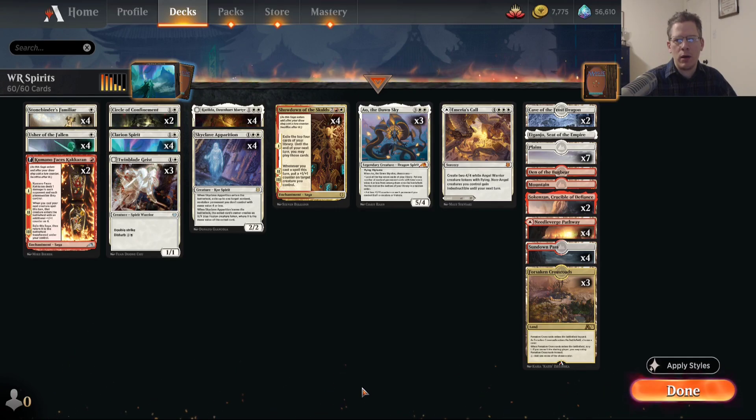Hello everybody, Andrew Cuneo here with another deck tech. This time it's going to be a white-red spirits deck. This is a deck that I have tried in the past, before Kamigawa cards came out. It was alright then, it was maybe missing a piece or two, and there's some cards in the new set that made me want to go try it again.